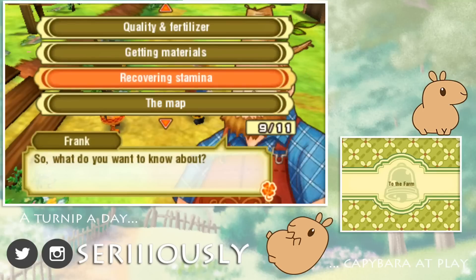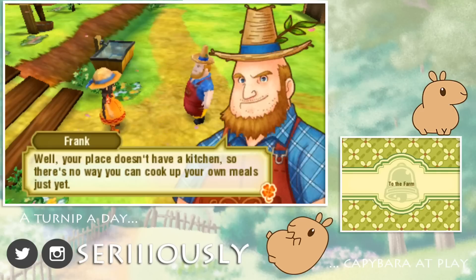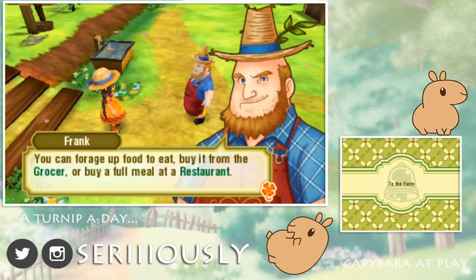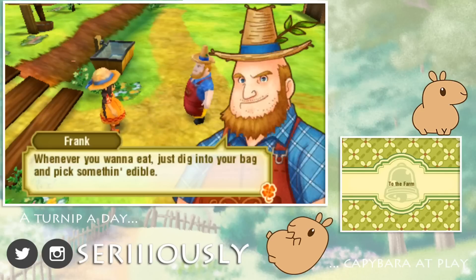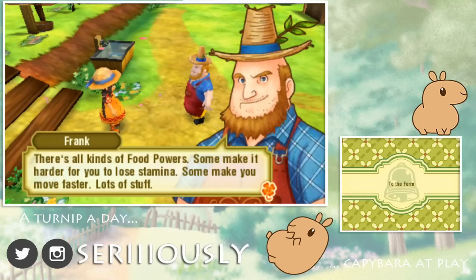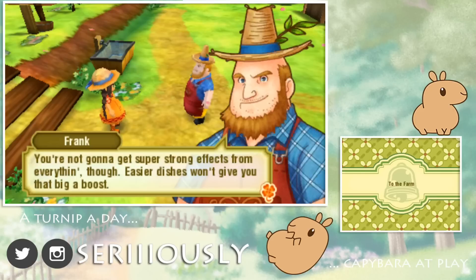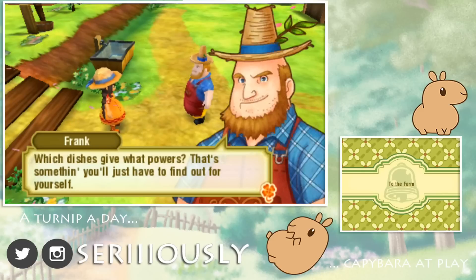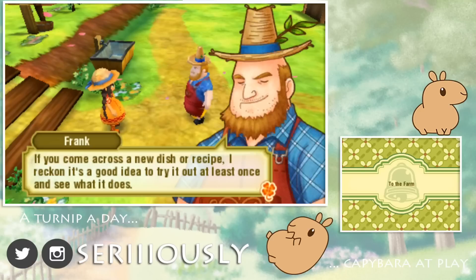I think that covers pretty much everything! Stamina is just going to be food! Well, your place doesn't have a kitchen, so there's no way you can cook up your own meals just yet! But don't worry - there are a few other ways you can recover your stamina: you can forge up food to eat, buy it from the grocer, or buy a full meal at the restaurant! Whatever you want to eat, just dig into your bag and pick out something edible! Just so you know, when you eat a prepared meal, not only do you get some stamina back, but you may also get a special food power! There's all kinds of food powers - some make it harder for you to lose stamina, some make you move faster, like coffee! Easier dishes won't give you that big a boost! Which dishes give what powers? That's something you'll just have to find out for yourself! If you come across any new dish or recipe, it's a good idea to try it out at least once to see what it does! Alright, got it Uncle Frank! Thank you!